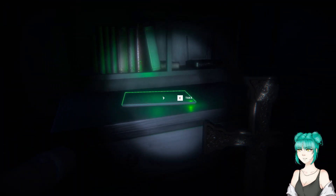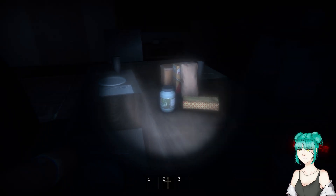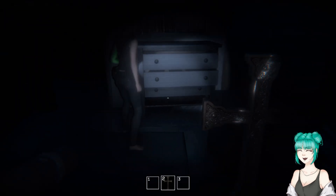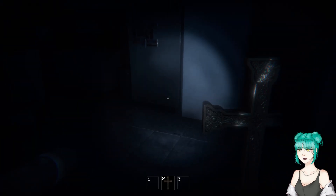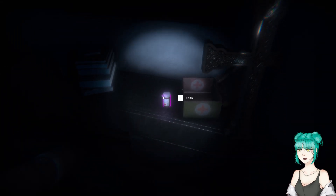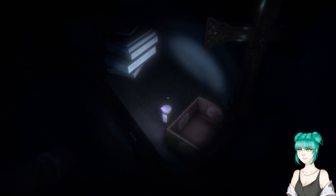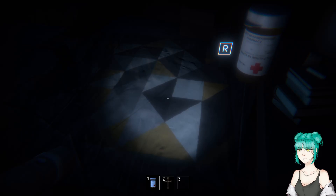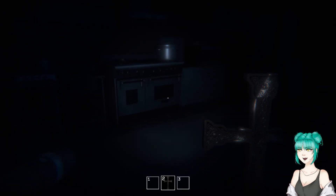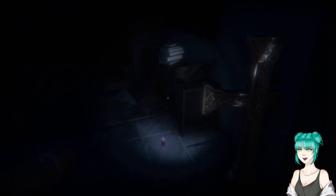We also have this safe right here that has a code, but it needs a code. The laptop is on the ground apparently. I wish there was a way to place items. There are some sanity medication things. You can take one just in case — I think our sanity matters. I'm gonna take one and then drop it on the ground. I'd assume she comes more often if our sanity is low. I dropped it on the ground in the living room.